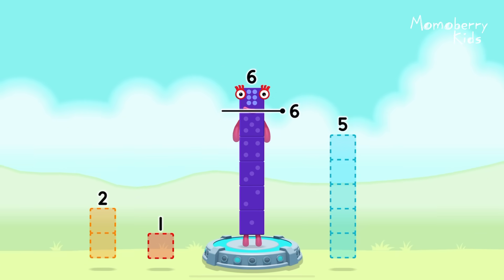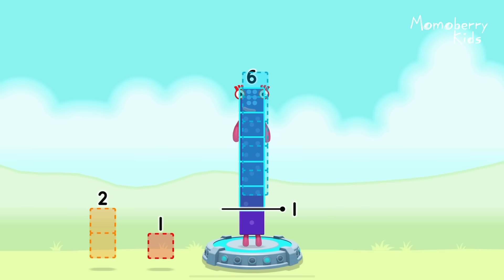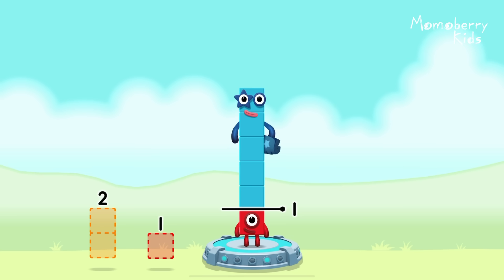Take number blocks away from six to leave one. Five — correct! Six minus five equals one.